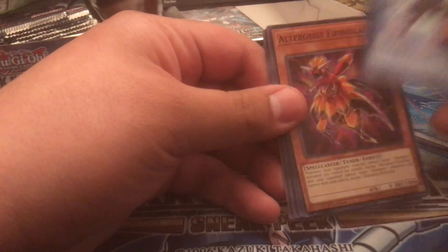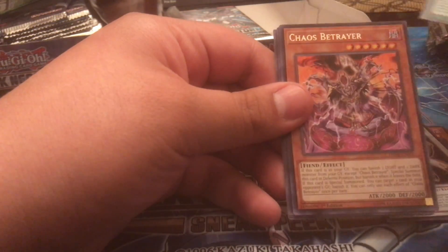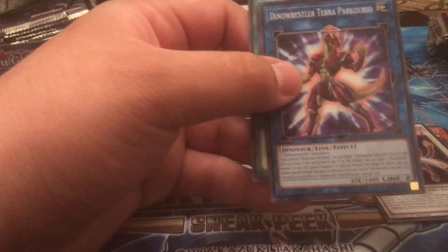I'm going to put the rares and foils on this side so we can do a recap of what foils we got. I know Crackdown is a super, Orcus Link is an ultra rare. Okay, there's our first ultra — the Chaos Betrayer — and a super.